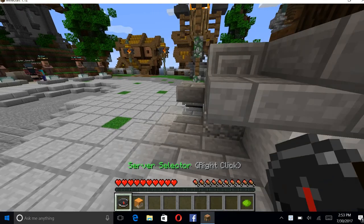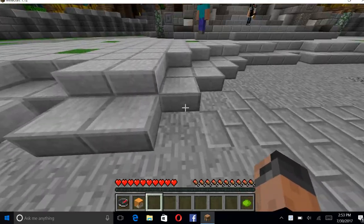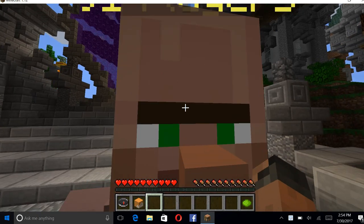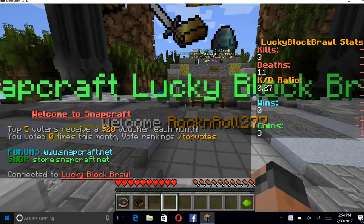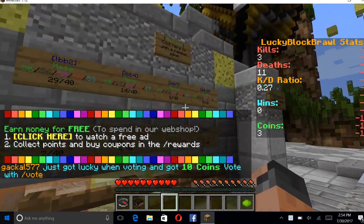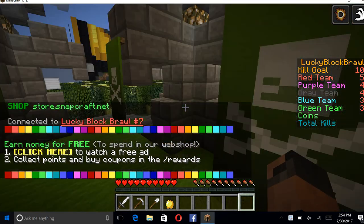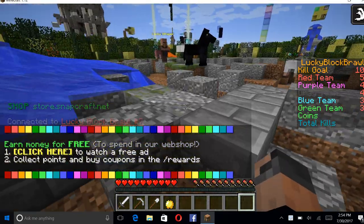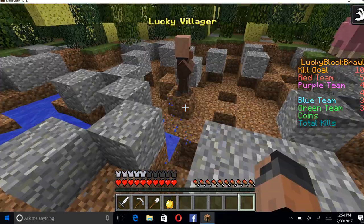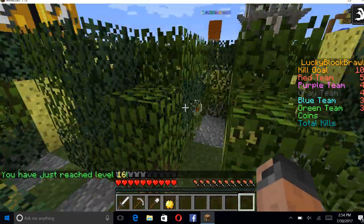Hey guys, Minecraft Sari here back with another video. Today I'm playing on the Snapcraft server, Minecraft on my laptop. We were playing Lucky Block — and if you don't know what a lucky block is in Minecraft, it gives you a whole bunch of cool stuff. In this version they have to use sponges. You get a bunch of stuff, you have a team — we are the Green Team.